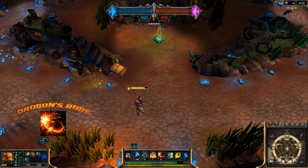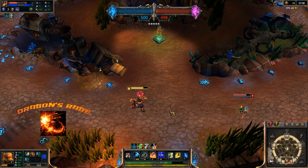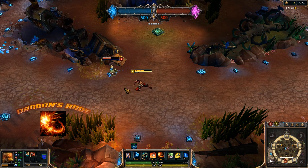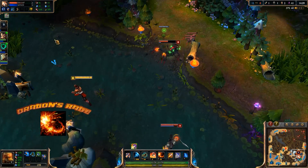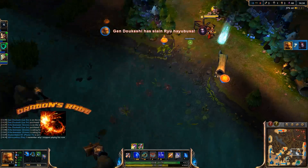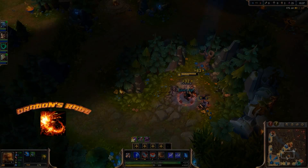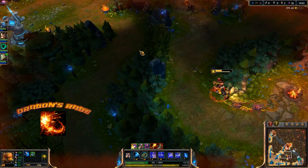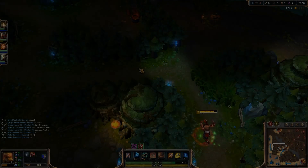With his ultimate, Dragon's Rage, Lee Sin does his best Chuck Norris impression. He sends a powerful roundhouse kick straight to his target's face, dealing significant physical damage and sending them flying away from him. Enemies that his target collides with take the same damage and are knocked airborne for a second. And just like any other energy champion's ultimate, this one is free to cast. Dragon's Rage is a fantastic tool — knocking a tank back into the enemy team, knocking a squishy target into your team, using it to disengage, or just to deal a ton of damage. Take a point in this one every chance that you can.